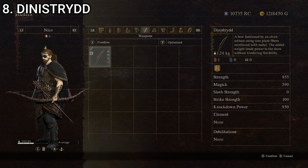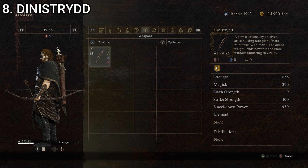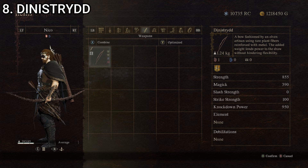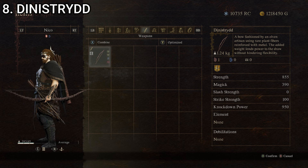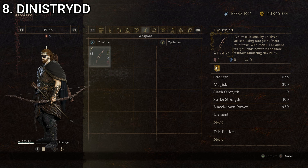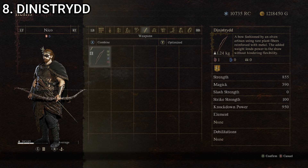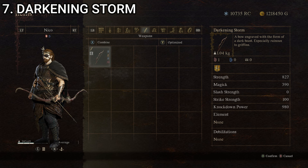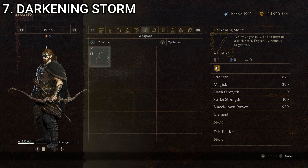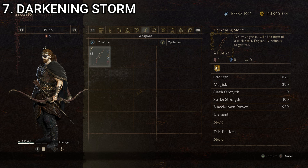The Dynistrid is a pretty big step up from the Repeller bow. I believe you purchase this in the Sacred Arbor from the weapons dealer there. It looks like a regular elven-style recurve bow but with a bunch of spikes all over it — pretty interesting looking. Kind of edgelordy, but stat-wise it's quite good. That's the Dynistrid at number eight. At number seven, we have the Darkening Storm — a bow engraved with the form of a dark beast, especially ruinous to griffins. Stats: strength of 337, magic of zero, slash strength of zero, strike strength of 100, and knockdown power of 210, giving it a composite score of 129.4.